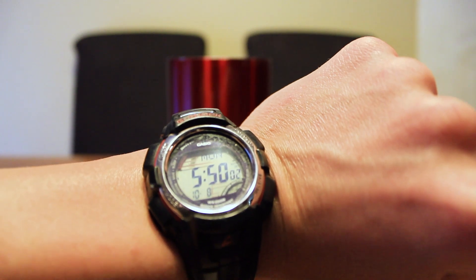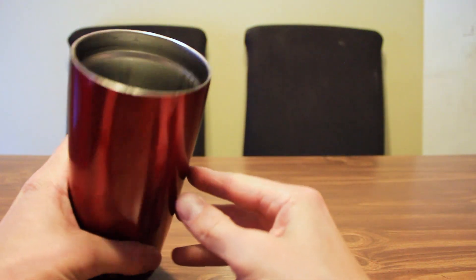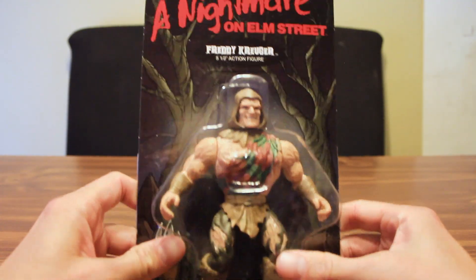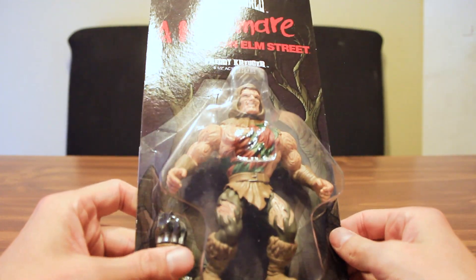Welcome, it is exactly 5:50 on 10/8/18. Got me a fine cup of Dunkin Donuts coffee — it's such good stuff. We're gonna use that Dunkin Donuts coffee to help us open a Nightmare on Elm Street Freddy Krueger Savage World. Did I say open? I just lied — I'm not opening this thing.